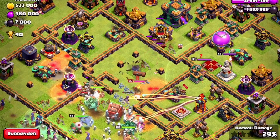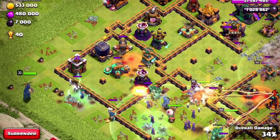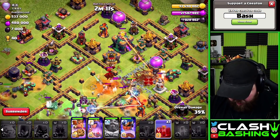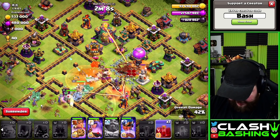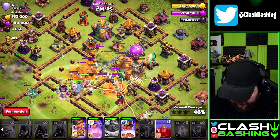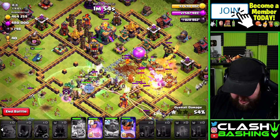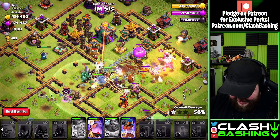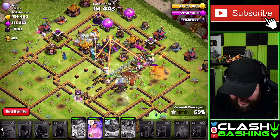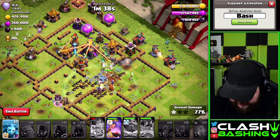Skeleton spell, skeleton spell, quake through here — perfect! Let's bring in the royal champion to try to take down the scattershot over there and keep the skeleton spells flowing. I need to get to that multi though — it's just eating us alive. Let's use the skeleton spell and hit the king's ability. That one multi in the back is just destroying us. Queen, go get that multi!